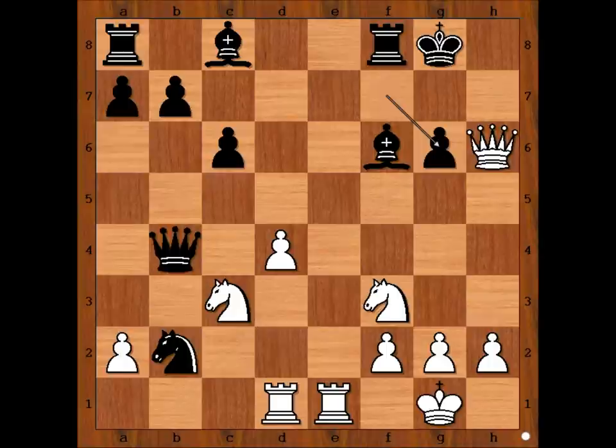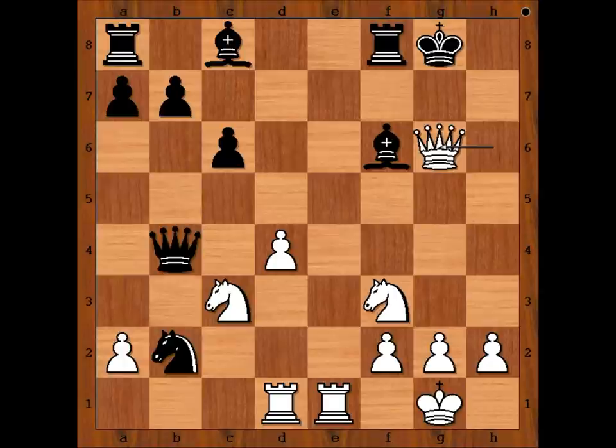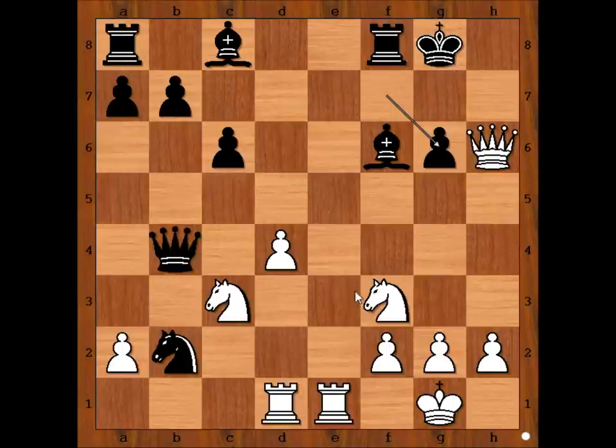Pawn takes bishop, and now very important — how would you continue the attack if you had white pieces? Believe it or not, taking with the queen leads to bishop to g7 with no win for white. Kramnik played knight to g5, threatening checkmate.